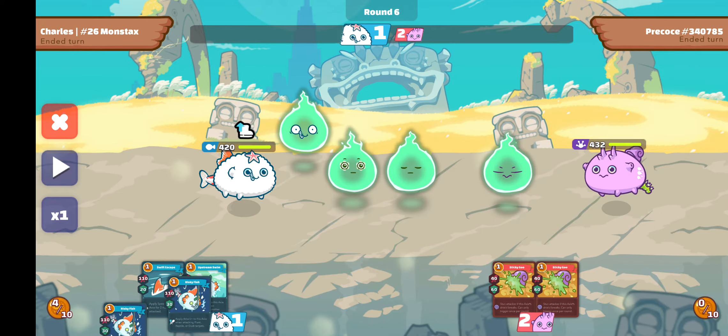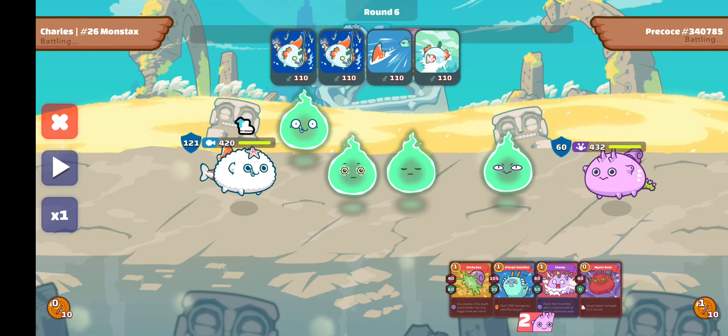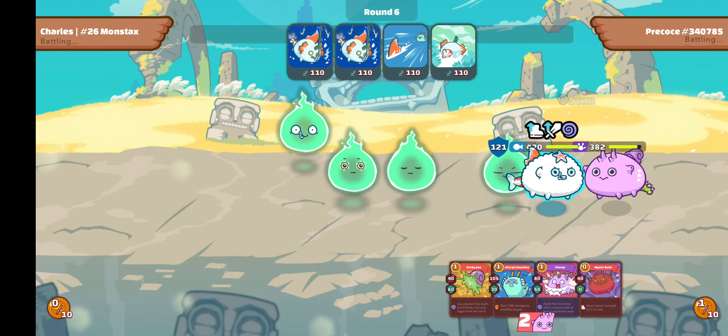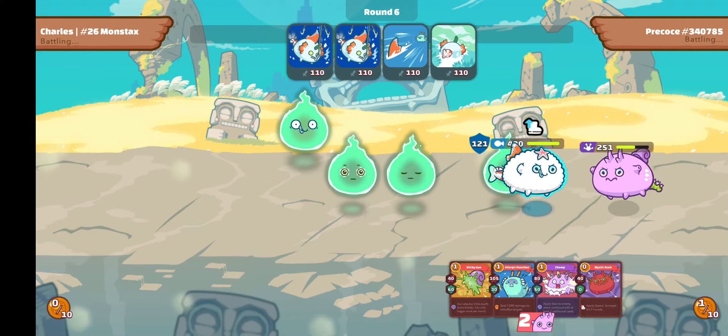Now I have 4 energy again and will have 4 cards. The opponent will only have 2 energy again. This turn I chose to attack using all my energy, knowing that he either will not do anything or will put up a minimal amount of shield. So I get about 300-something damage in.